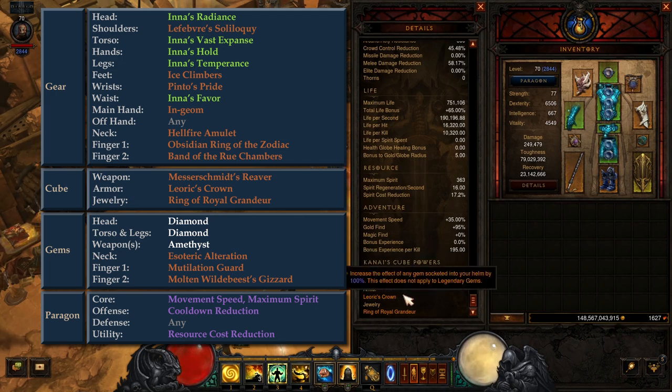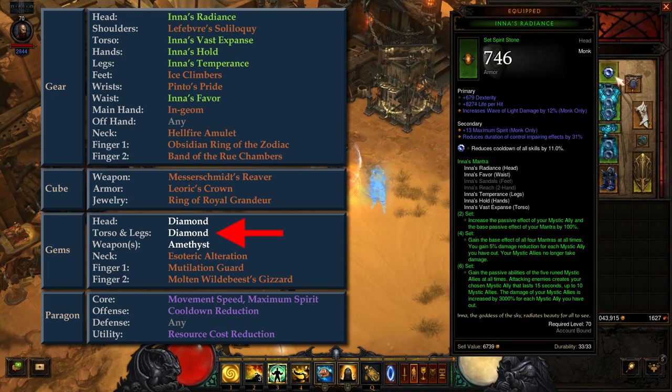In the armor slot of Kanai's Cube, we take Laeric's Crown, which provides additional cooldown reduction with a diamond equipped in the helm. In the jewelry slot, we have Ring of Royal Grandeur, which allows us to gain the 6-piece set bonus while only having 5 of the 7 set pieces equipped. For gems, we have a diamond in the head slot for cooldown reduction, diamonds in the torso and leg slots for toughness, and an Amethyst in the weapon slot. For legendary gems, we have Esoteric Alteration and Mutilation Guard for toughness, and Molten Wildebeest's Gizzard for life regeneration.